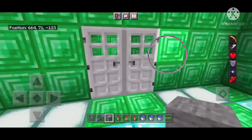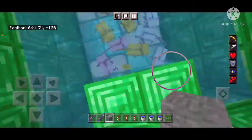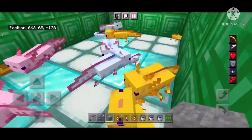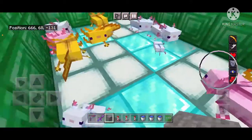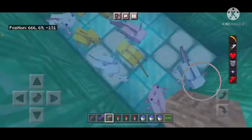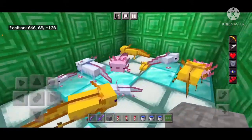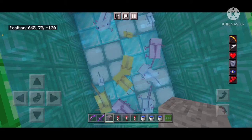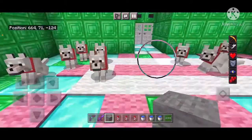I'm going to check on the axolotl room again. There are a lot of babies in the axolotl room. Some of them are cyan — there are so many cyan axolotls. Oh wait, I think I might actually have more gold axolotls now, because I brought a bunch of gold ones back. It's kind of crowded. I don't know why they don't just swim up where there'd be more room, but they're not the smartest axolotls, but I love them.